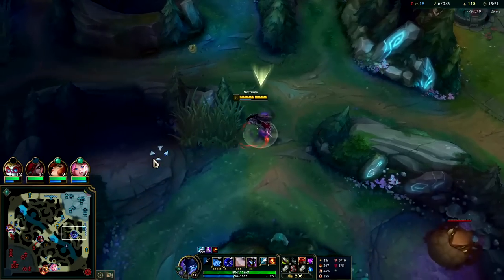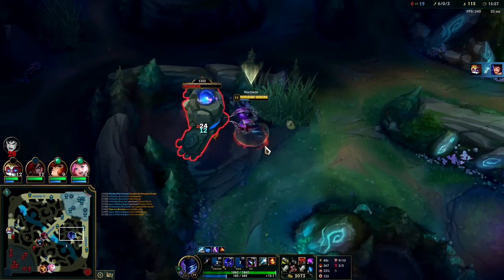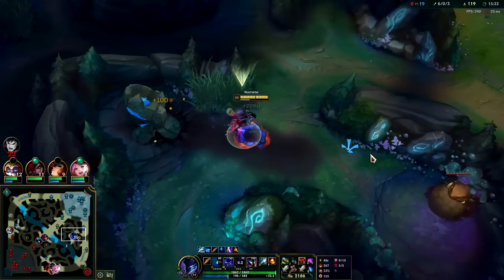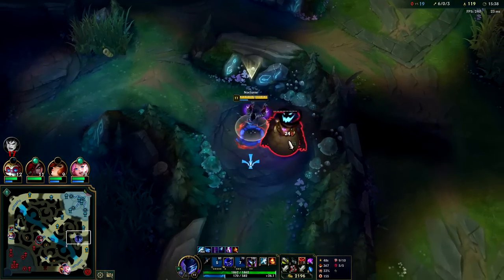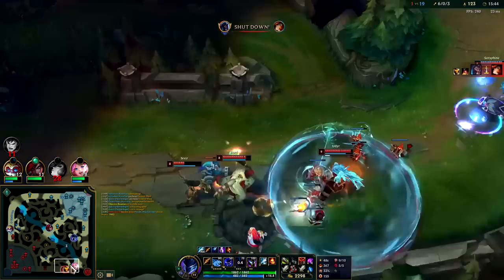You have to take Ghost on Udyr honestly — if you don't take Ghost you can't close the gap. Part of the champion's issue right now: if you go Bear stance max first he can't clear camps; if you go it second you're very squishy for team fights; third, you're too squishy for team fights a lot of the time. It's tough on that champion right now. I don't envy Udyr players.